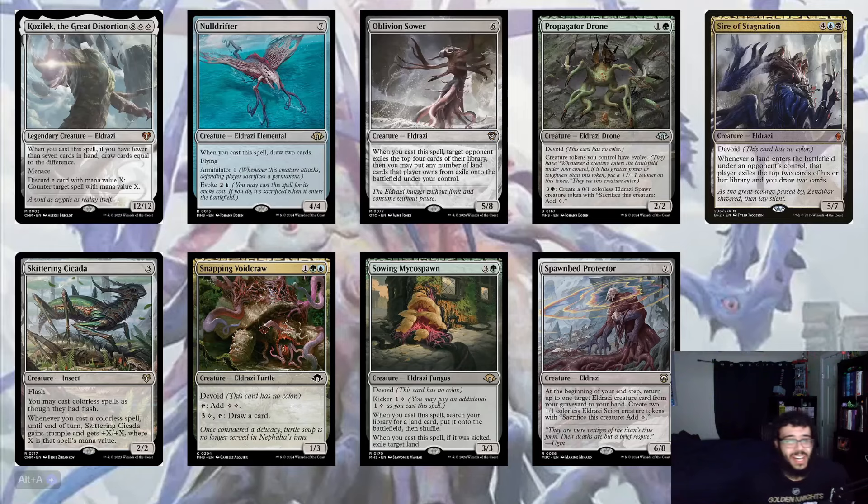Skittering Cicada from Commander Masters fits in the five-color deck. Snapping Sailback is another new card — you can tap it to add two colorless mana, or tap plus four and a color to draw a card. It's a 1/3 for two mana — basically the same as a three-mana rock but you get card draw too, so it's nice small ramp and card draw.